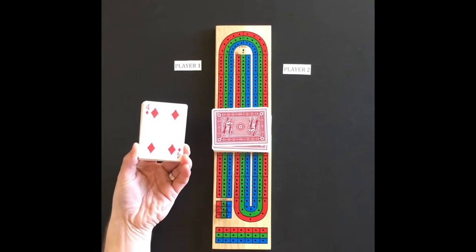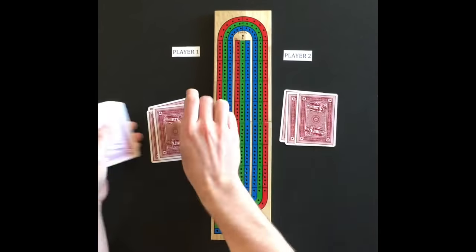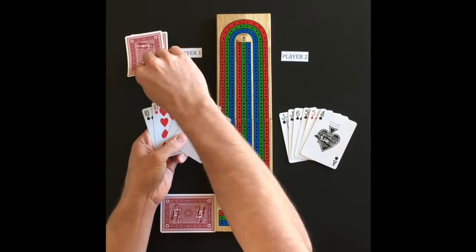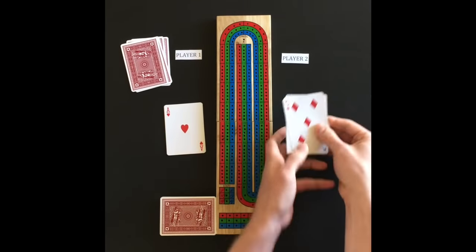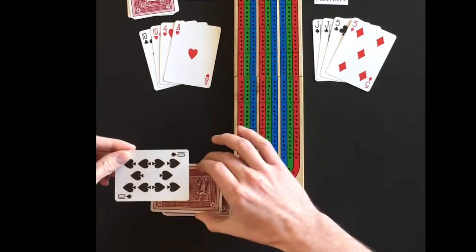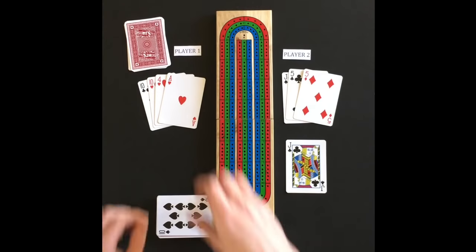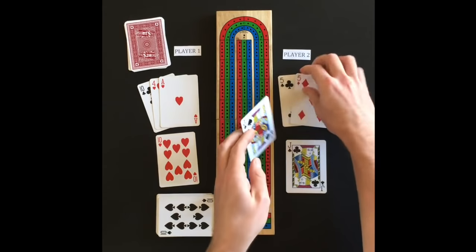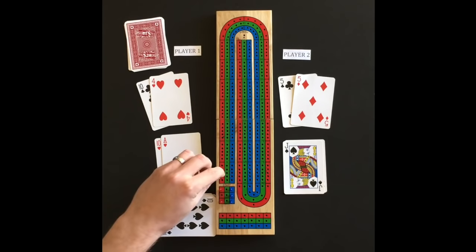Each player cuts the deck; the player with the lower card deals the first hand. Six cards are dealt to each player. Players decide the four cards to keep that will give them the most points and throw the other two cards into the crib. As the non-dealer, player 2 cuts the deck and player 1 flips up the top card. Pegging play begins with the non-dealer. Player 2 starts with 10; player 1 adds 10 to make 20; player 2 will add another 10 for 30; player 1 plays his ace for 31 and 2 points.